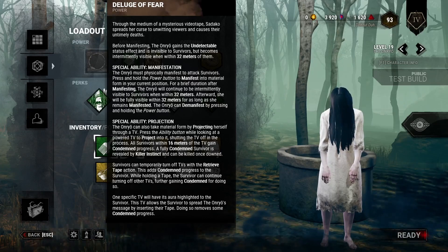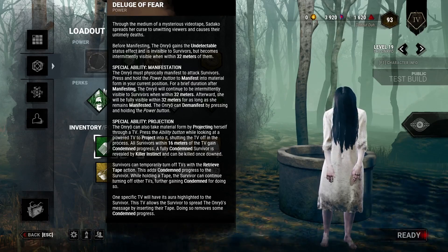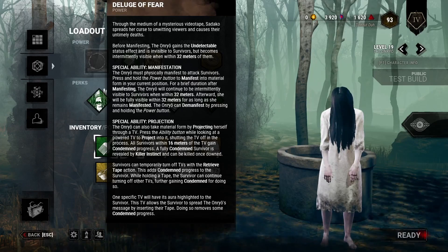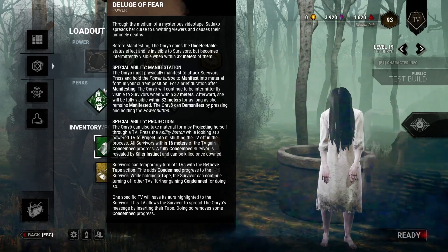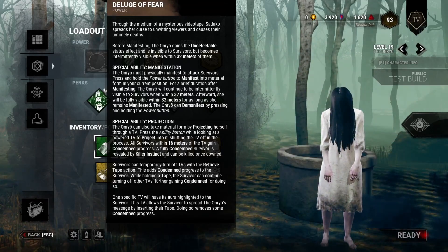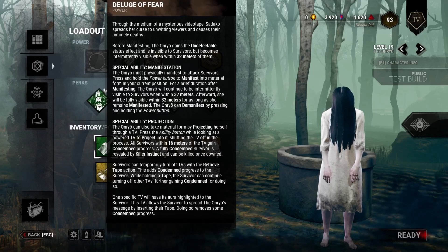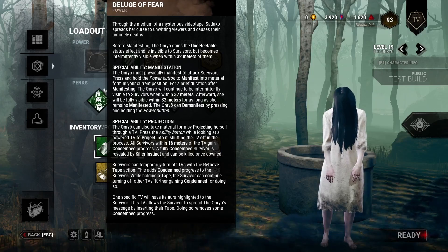While you're de-manifested, I think you can go through TVs, and once you do that, within 16 meters of a survivor they are given a condemned progress bar. I don't know exactly how many there are — I think there's like six or eight. And once all those are filled out, you can actually kill them once they're down. So that's pretty cool, there's a lot of cool things with her.